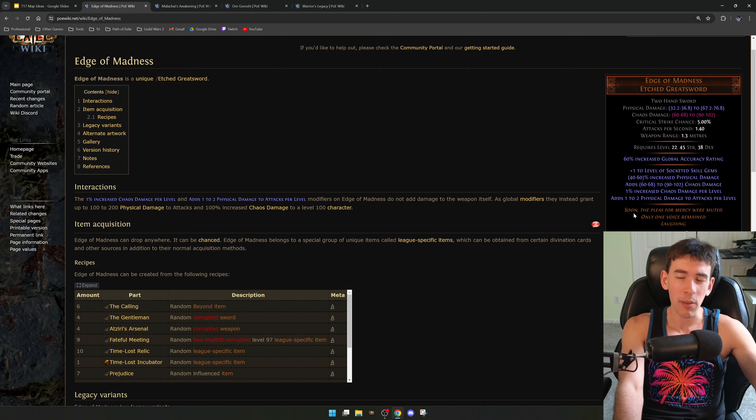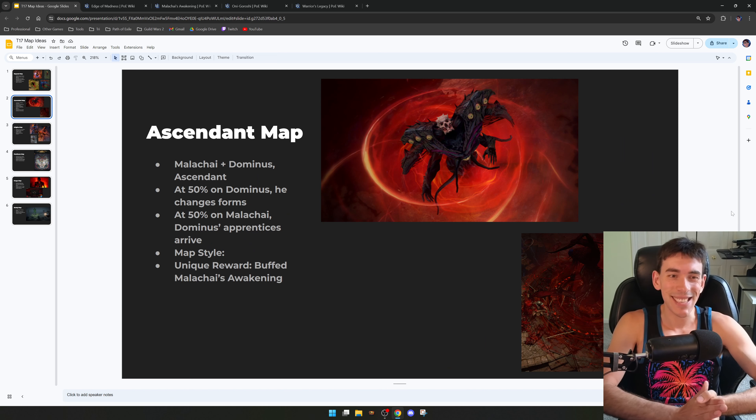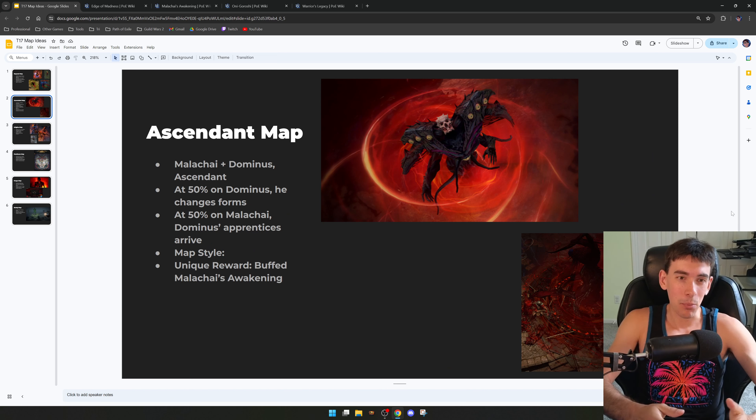The first map is the Beyond map. This map would involve bringing back some classic bosses no longer in Path of Exile — the Beyond bosses, the re-skinned bloody demons that have been replaced by the Scourge. This map would be designed like the Belly of the Beast but even darker, with the end fight arena set in Malachi's arena with blood surrounding you and some extra bells and whistles.